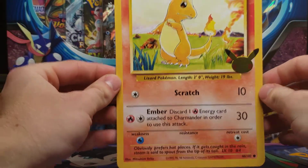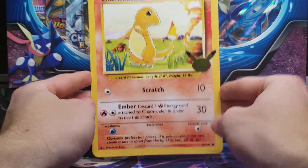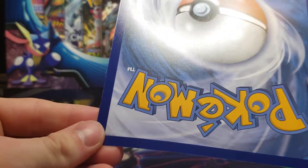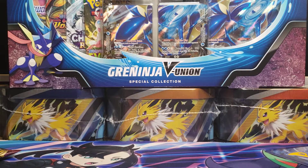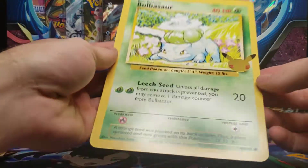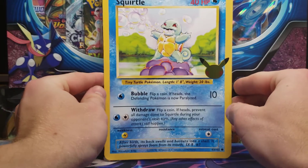The first one here is Charmander — very nice holo foil logo. You can definitely tell they typically will not be getting a Gem Mint 10; you can see just by this corner there's some light edging wear. I do believe that PSA and other grading services do grade them, however. You have a Bulbasaur, and of course my favorite, probably, is the Squirtle.